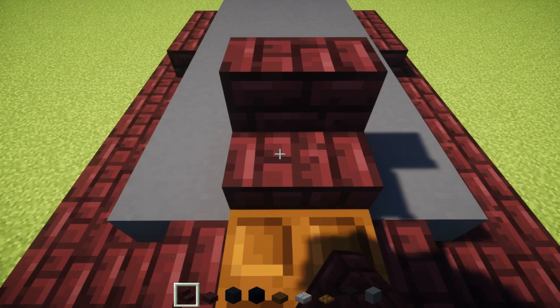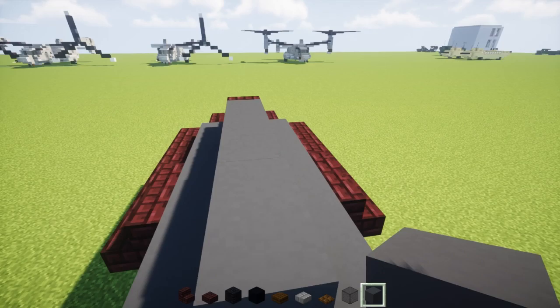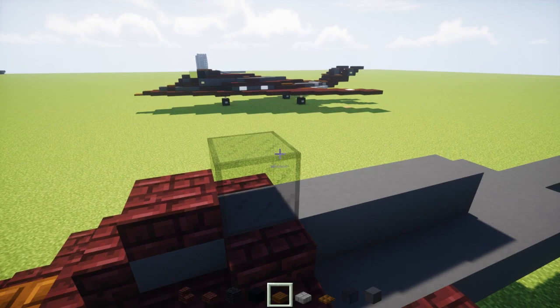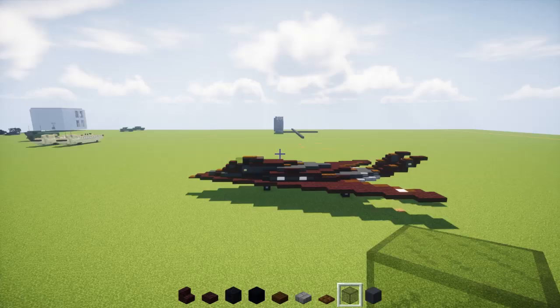Next we're going to go to the front. Right behind this section, we're going to add another brick stairs, and then add a gray concrete block, making it 6 blocks long. On the sides, we're going to add another brick slab and another brick stairs facing outwards. Same thing on the other side, and another brick slab in the front. Then a black stained glass block on top, with a black concrete behind it, and then 2 gray concrete blocks.